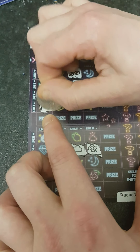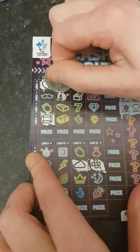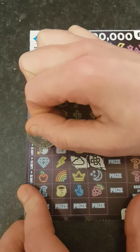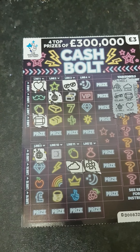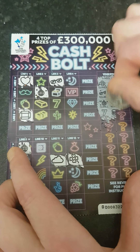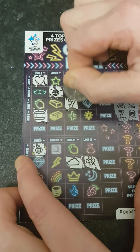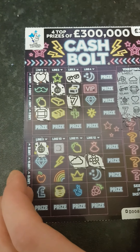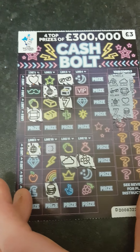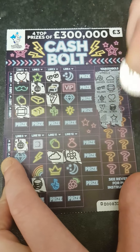Next symbol - globe and a heart. We've got a heart. And I do apologize - for the last gem there was actually a gem there, so we'll take that. Back onto the golden ball - got one there. Golden ball - yep, I think we've got them all. Going down to this one - looking for a seven and a stack of coins. I've got a seven, we've got a stack of coins.